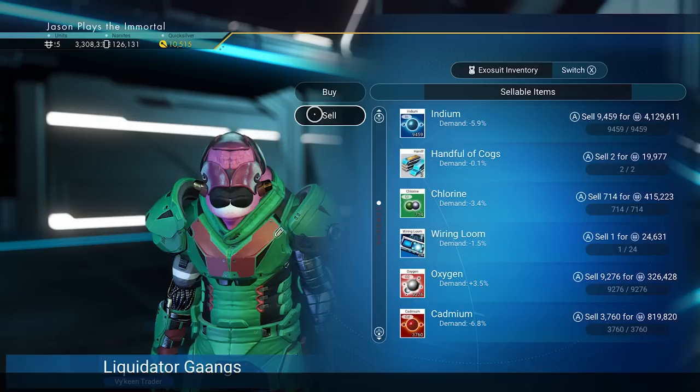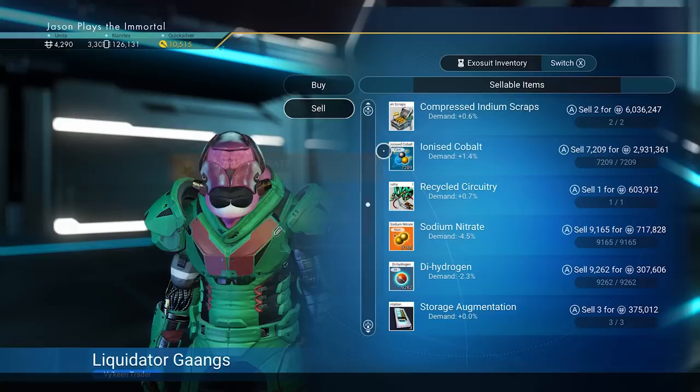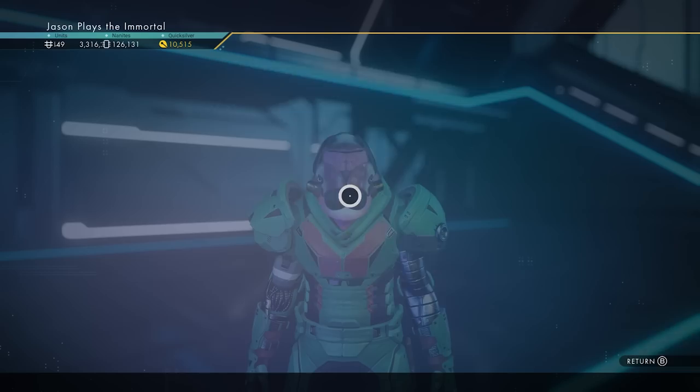What you can do is just talk to the NPC — we're going to sell all the upgrade parts we got from our previous ship: cogs, thermal panels, indium springs, recycled circuitry — sell all of that to make room. We're not going to sell our storage augmentations because you can sell three of them at 100,000 each, but they're worth way more than that if you use them on your ship. Then make an offer on the ship.